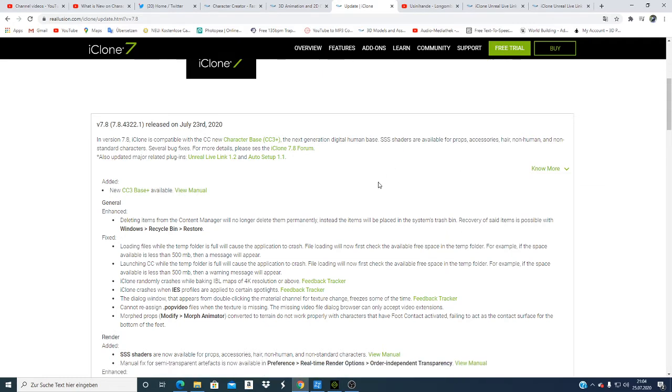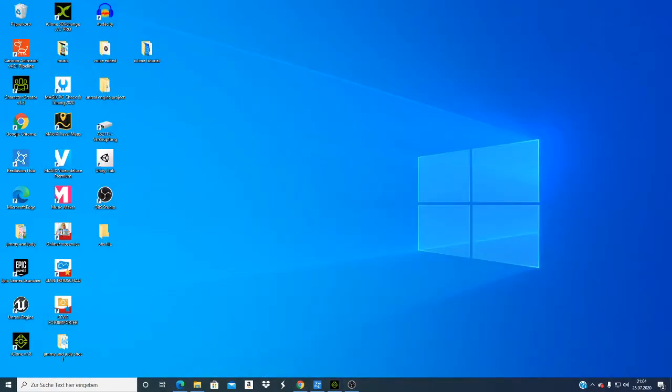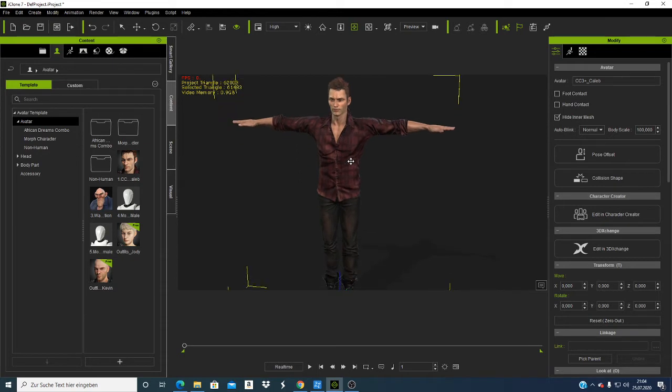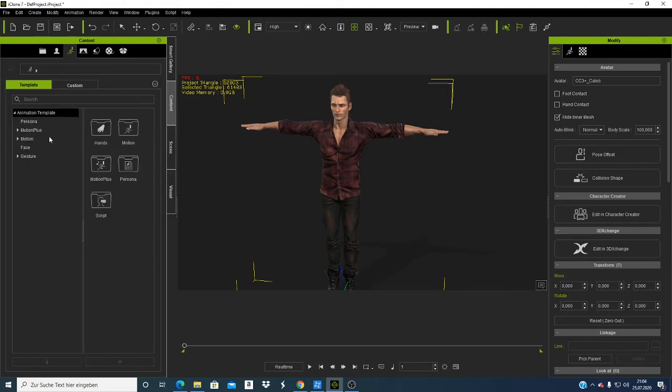You can read this page and check on those things. I don't want to make this video too long, so I want to go directly to iClone 7.8, which I updated yesterday. I've opened this character because I wanted to see it — if you look at this character it looks more like a human being. This was not there before.